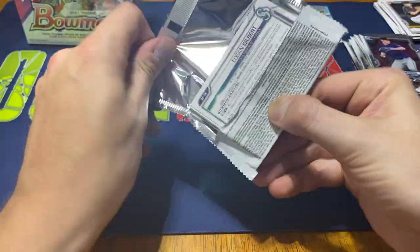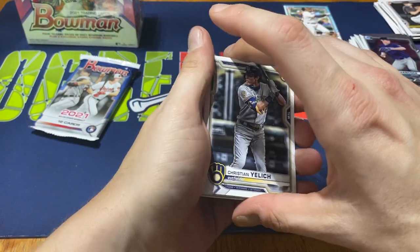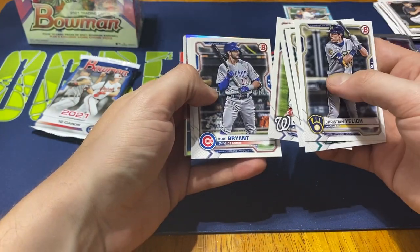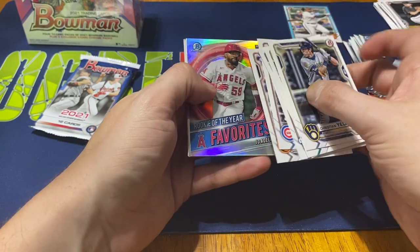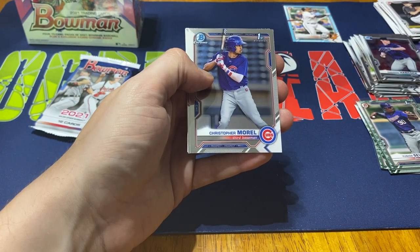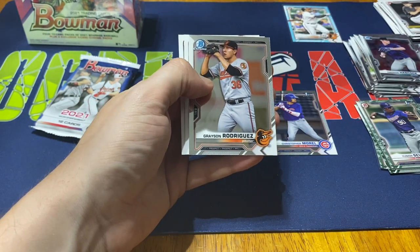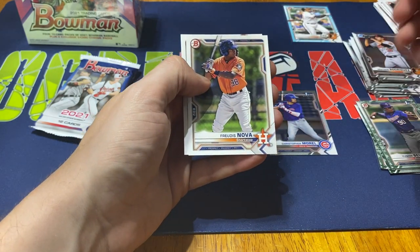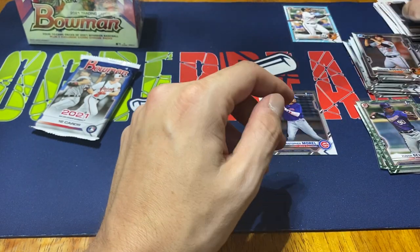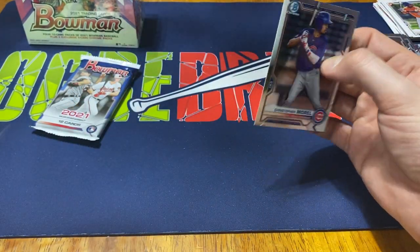Two packs left out of the blaster. We got Christian Yelich, Sean Murphy, Kyle Lewis, Max Scherzer, Kris Bryant, Anthony Seigler. Joe Adell Rookie of the Year favorites. We got Christopher Morel Bowman first — not too bad there. Grayson Rodriguez chrome, Freddy Nova, Reid Detmers, and Logan Gilbert. Nothing, nothing real wild out of this so far — been almost a little bit of a dud, but hopefully still got a Mega Box to turn it around.